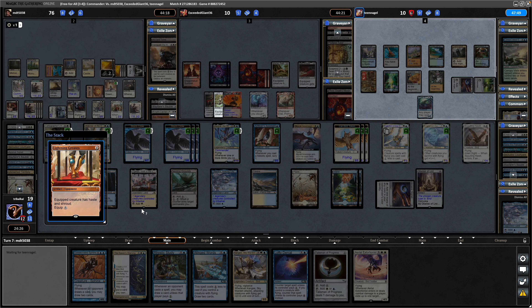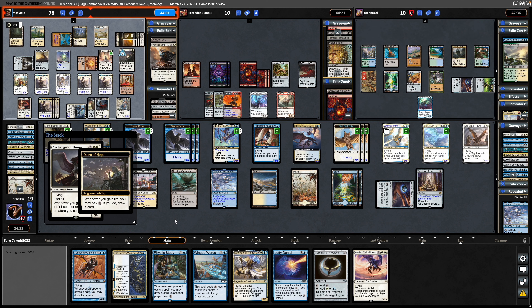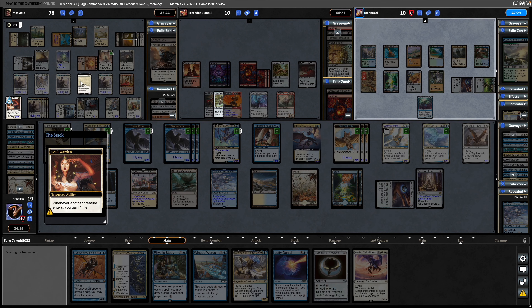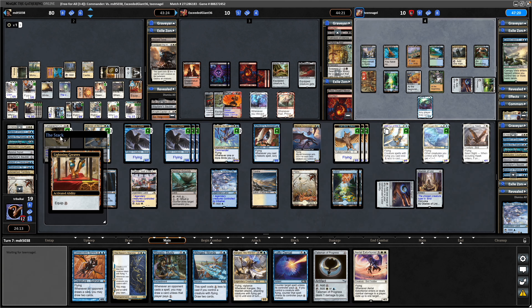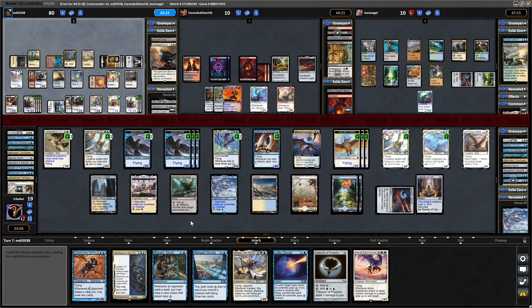Lightning Greaves. Archangel of Thune — life gain and plus counters, gonna make things absolutely huge. So might be able to deal a good chunk of damage to us. Problem is by the time we see the thing swinging in towards us the triggers will already be on the stack. Is paying into the Dawn of Hope for a card draw by the looks of it. Played Archangel of Thune many times and it always just eats spot removal immediately whenever I play it, so it'll be good to see it go off here because it's a really strong card in life gain decks. Plus counter on each creature you control thanks to the Soul Warden. Protecting the Archangel with the Lightning Greaves — Shroud and Haste on that. Now going through to attacks with one mana floating.